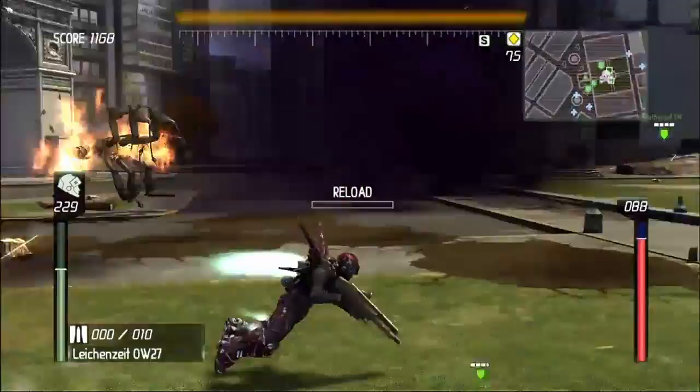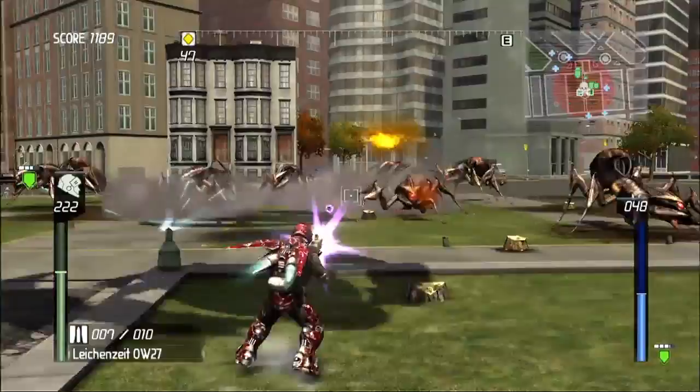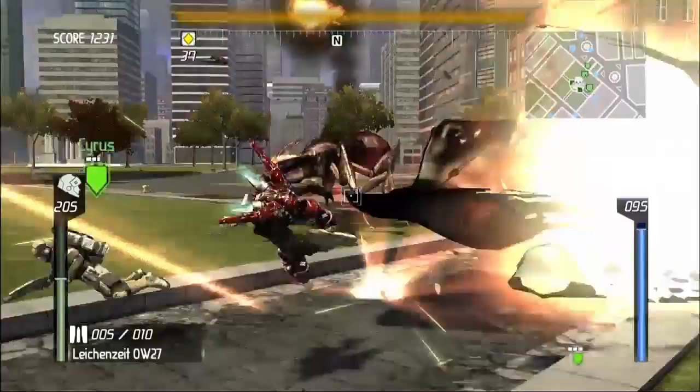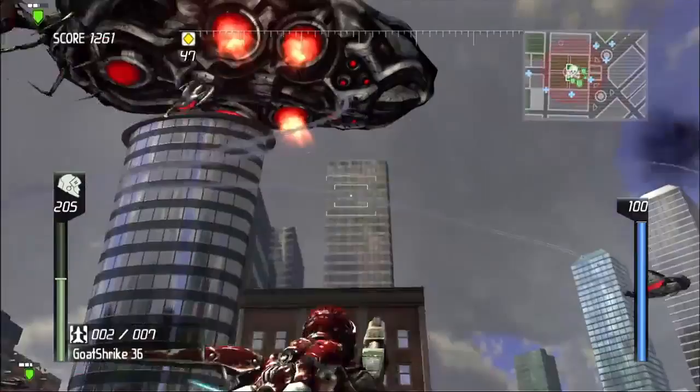Upgrades happen by killing bugs and getting points, then you spend those points on weapons. If you earn enough experience and gain a level, you get all new abilities. There are six different weapon categories, and even within a single category they vary pretty widely. We have rocket launchers, which don't seek; missile launchers; turrets; grenade launchers; grenade launchers that shoot homing missiles — a little bit of everything. It's the sort of general mishmash that EDF is popular for.